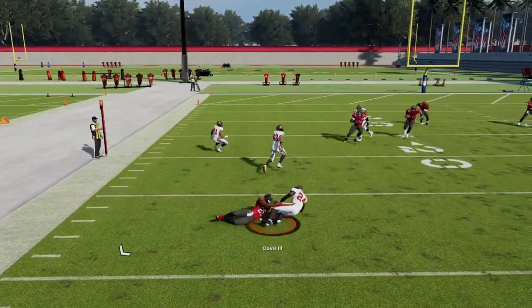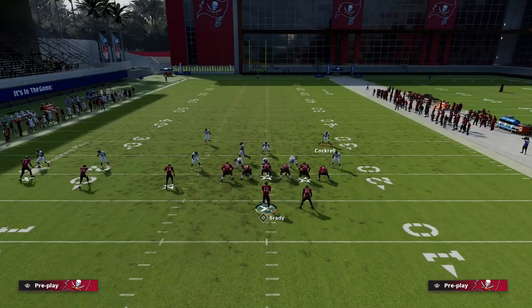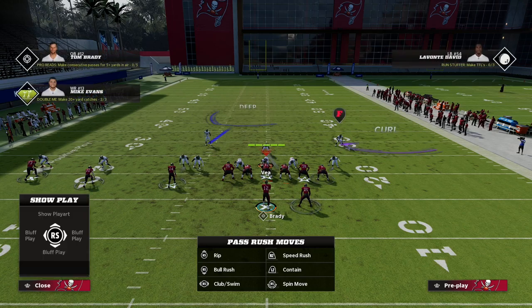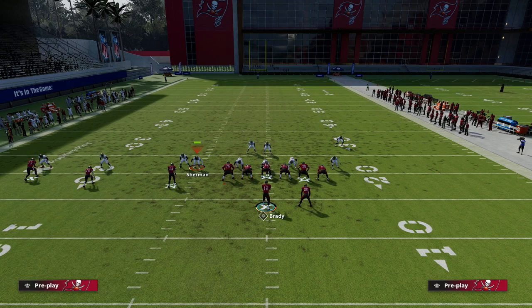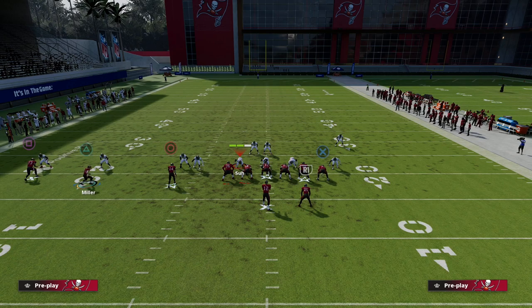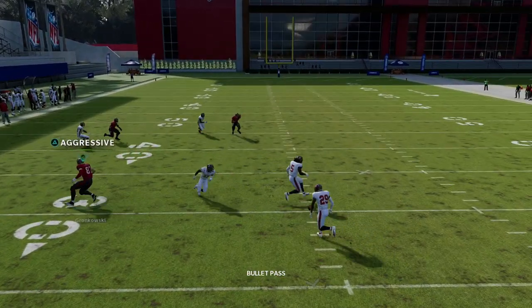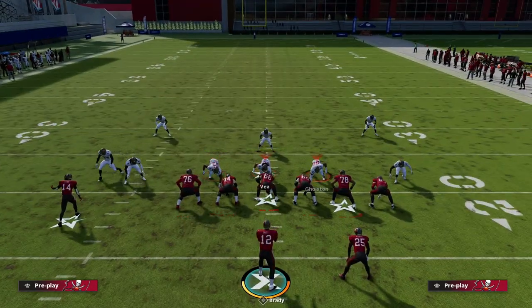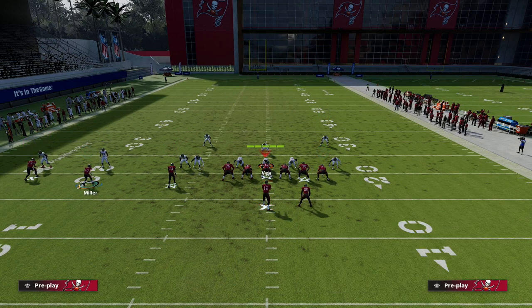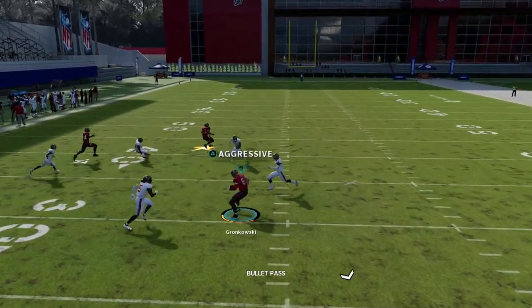They'll also be usering a defender. So if they put this guy on a purple and they're usering the middle player, they basically have to hang with the tight end. If they don't hang with the tight end, the tight end is wide open - aggressive catch it. Normally the purple will go with the wheel. If the tight end has positioning - which he always will because he won't get jammed - this in route is really good. Aggressive catch it across the middle.